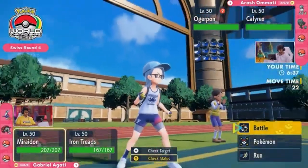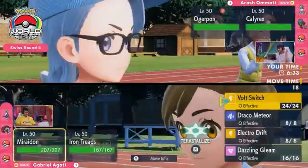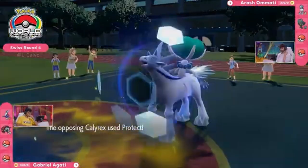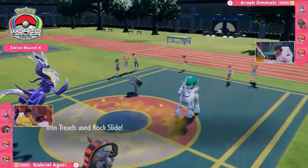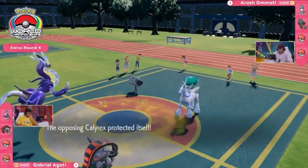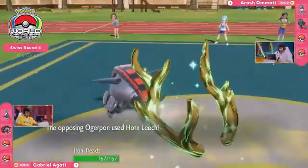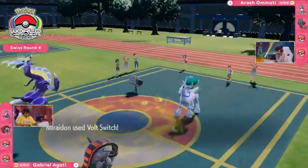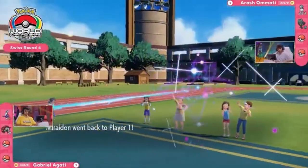Calyrex doesn't look great up against Iron Treads — eyeing up something like Rock Slide, which I think is going to be huge. Since it's a spread damage attack, Ogre Pon can't really sway it away with Follow Me. If you want to make sure you're not taking a lot of damage you have to go for Protect — Rock Slide only hits the one now. And it's going to essentially break the Sturdy... okay, that's going to be a big miss. Horn Leech in return is the damage dealt.